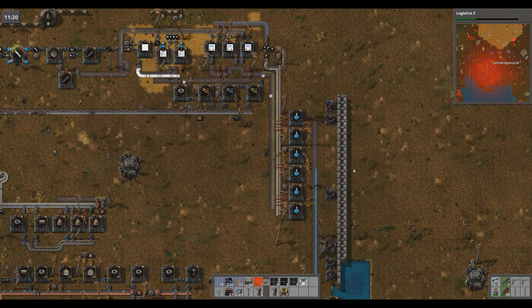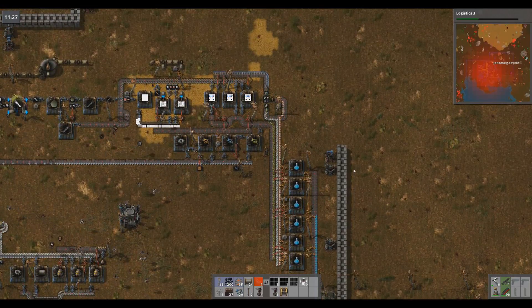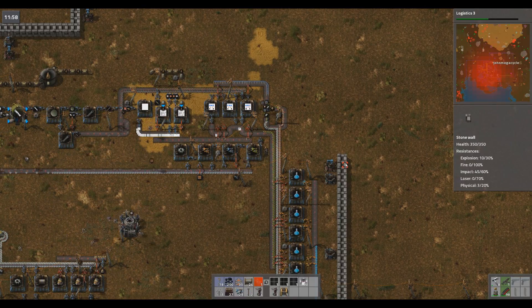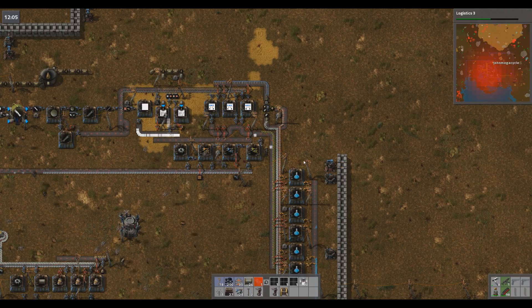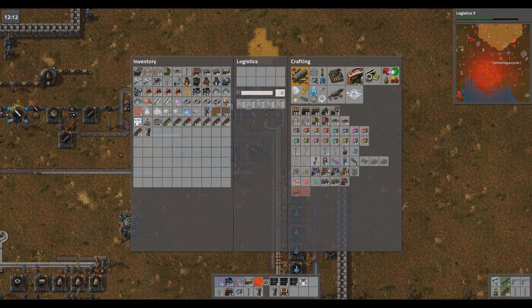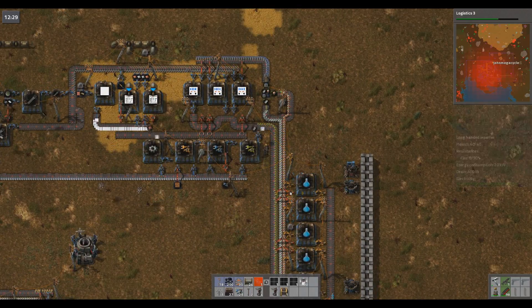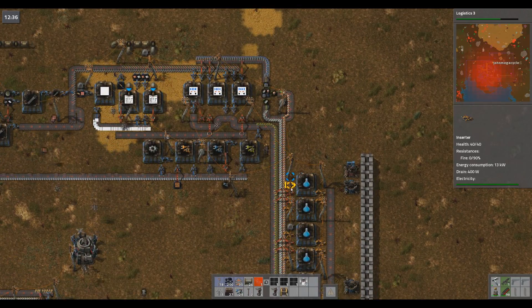Things I want to make more of — especially considering the robo port takes 45 of these basic electronic circuit boards. That takes an obscene amount of time and energy and resources. These smart inserters I only need for this one thing, I'm not branching that off and using them anywhere else. But these electronic boards, I need them for tons of other stuff. I need 10 more...